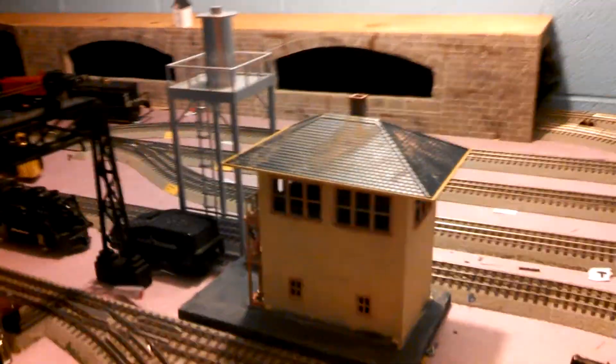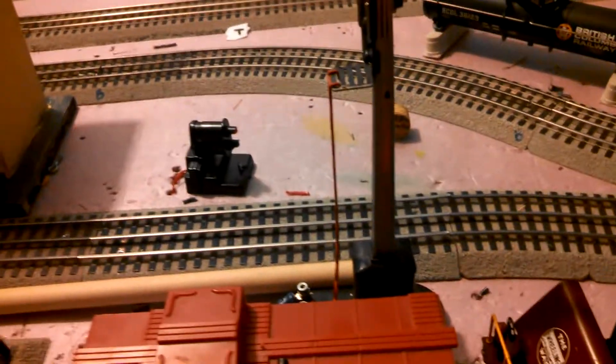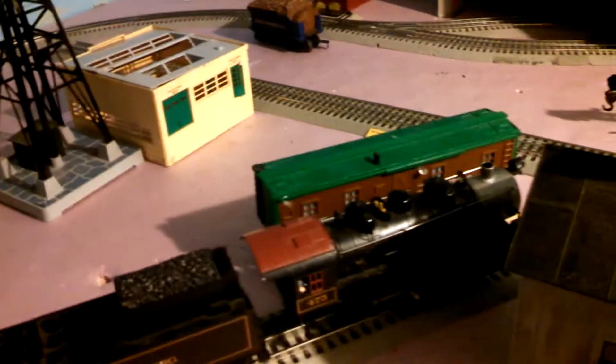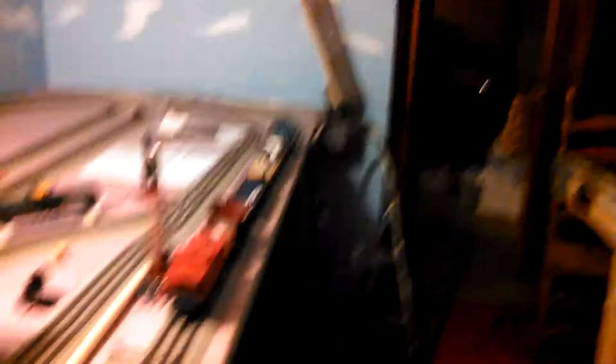Over here is Lomb Tower, or LT. It's a PRR signal bridge. This is my PRR main. This is my fictional short line. These two locomotives are my main power for the railroad. Though I do have two Pennsy engines, a Bethlehem Steel engine, and a couple other engines — I use these two engines the most.